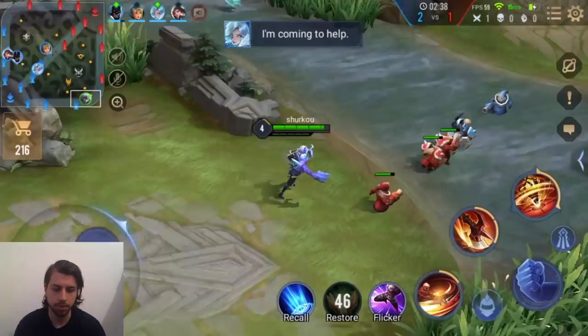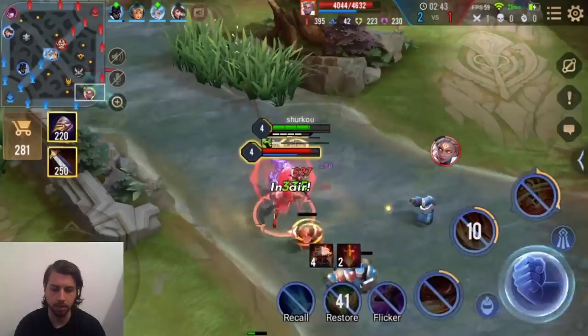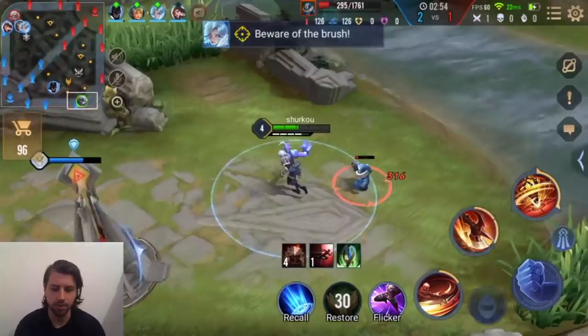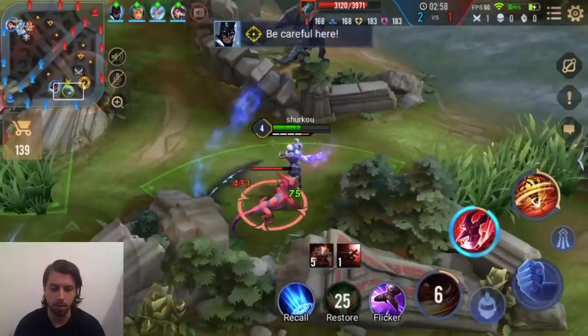I'm 200 gold ahead of her — I don't think she has any way of beating me. She can ult, but I will just dash away because I don't want to fight her while she's ulting. But right after that I will just probably 1v1 her. She doesn't have ult. You never want to fight an Aili with ult — you can't win that, that is impossible.